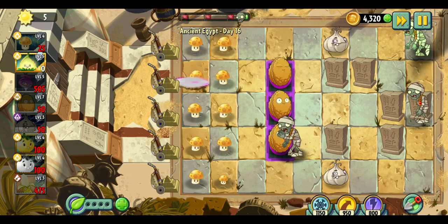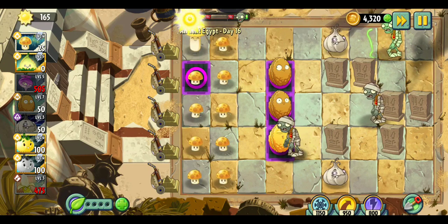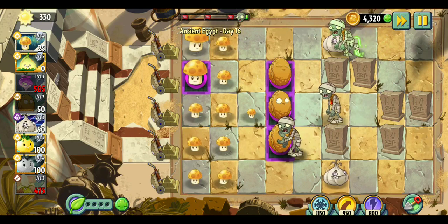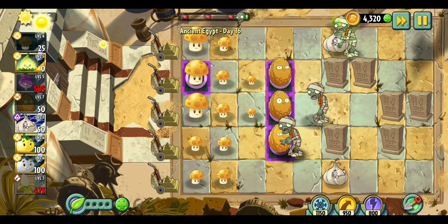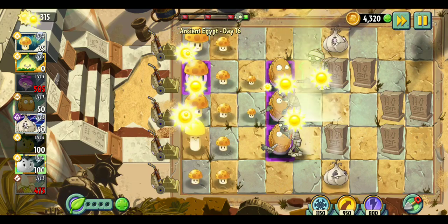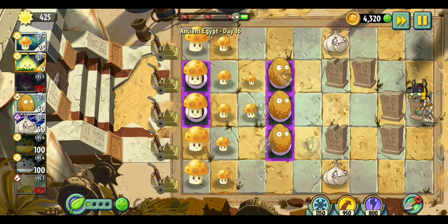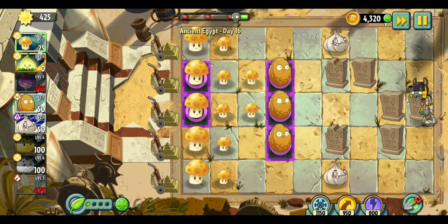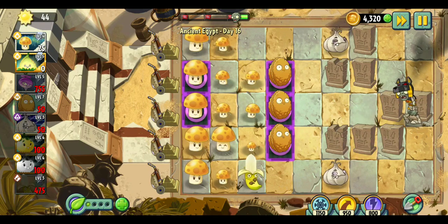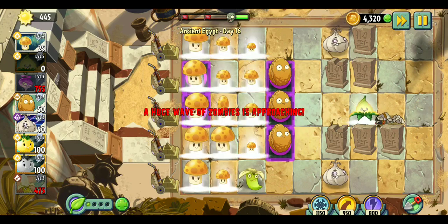And I'm gonna put it right over here. Trust me, it's gonna be very good. These guys are definitely breaking through that walnut. So once they all gather around over here, I'm gonna destroy them with swords, or whatever its name is, because right now I cannot exactly afford the banana launcher. I can't afford it. And there is one of my least favorite zombies.